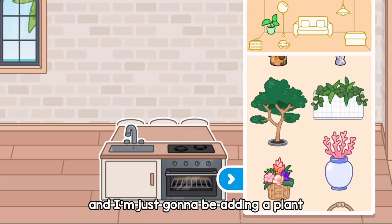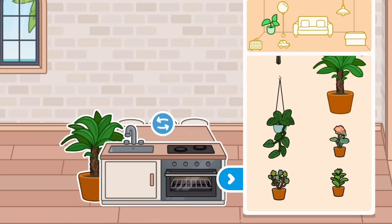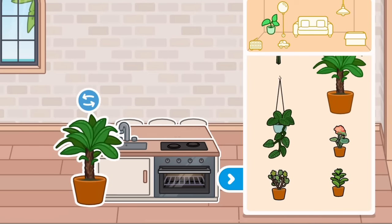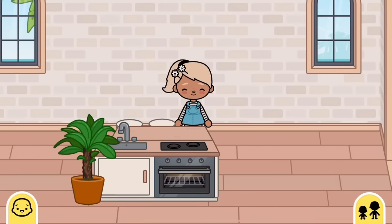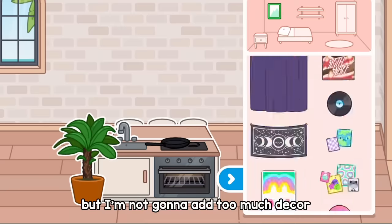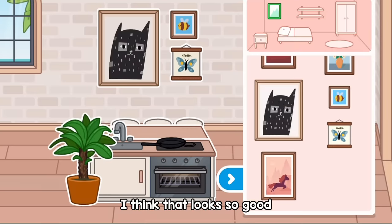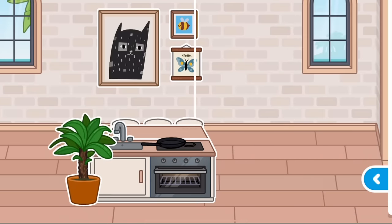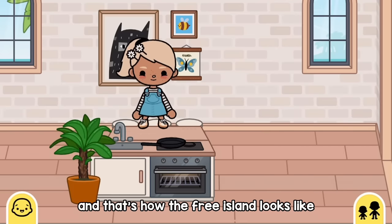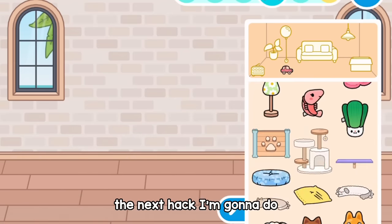I'm just going to add a plant — you don't have to do this, you can do whatever you want, but I think adding a little plant makes it cuter. I'm going to decorate but not add too much decor. I'll add some paintings since this is a dining room — that looks so good. Next I'm going to add some lights; you can't see them but they look really nice. That's how the free island looks — I hope you like this one!